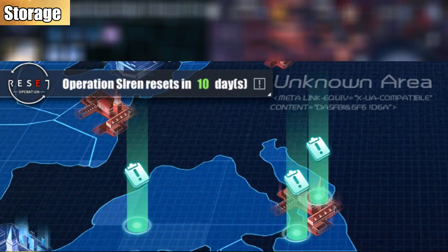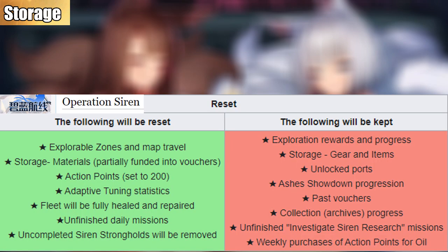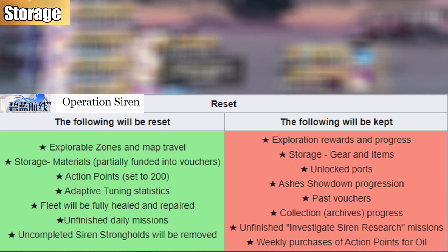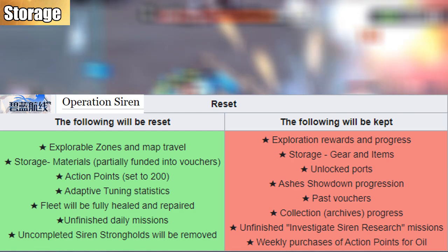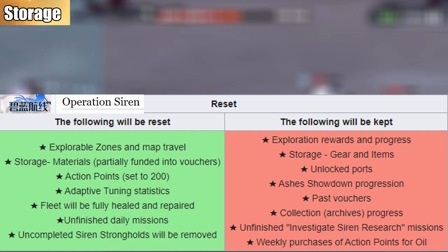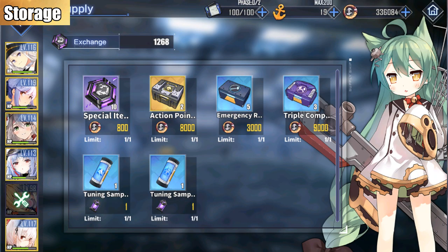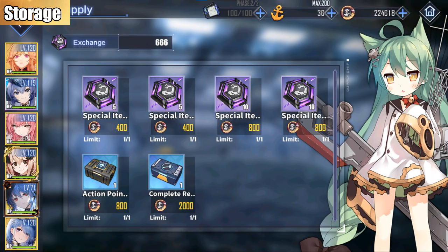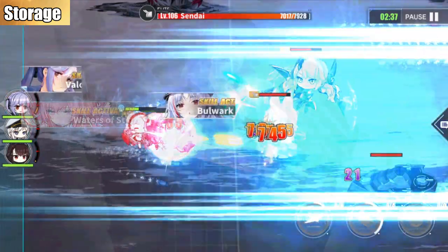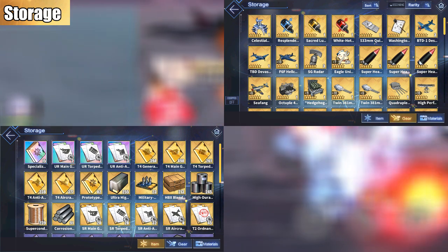Speaking of reset, Opsi is essentially a one-month recurring event. Every month, some of your progress will be reset, and it is easy to remember the reset date because it is always the first day of the month. In random occurrences, Akashi's shop will be available in any zone except abyssal and strongholds — she will be selling tokens and other items exclusive to Opsi. Lastly, the gear and item tabs will just redirect you to your depot.